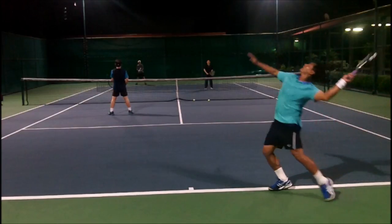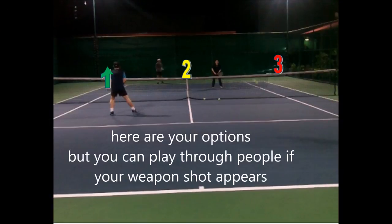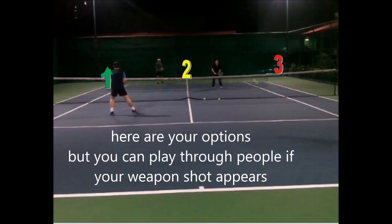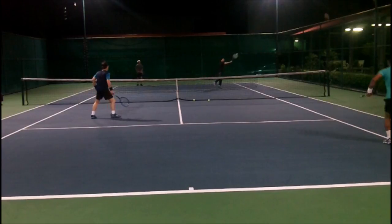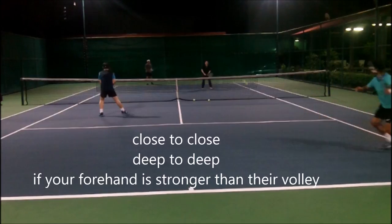Off the serve, get the ball away from that person. When the ball comes back to you, here are your options: you can trade, or play through people if you have a weapon shot. You can go to one — farthest distance; two, between them; or three, the short distance with higher net. Once you're in, you can play down the line. Close to close: you're balanced inside the court and hit to the closest person. Deep to deep: you're off balance or out of position, so you hit to the farthest person. If your forehand is stronger, play to the person closest to you.